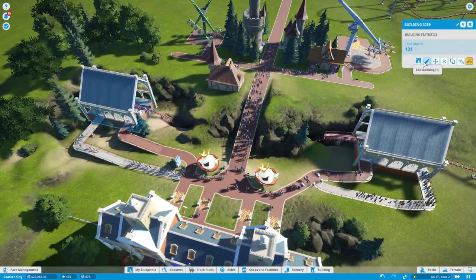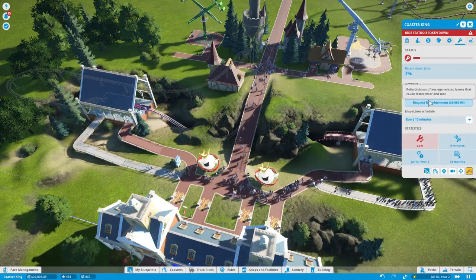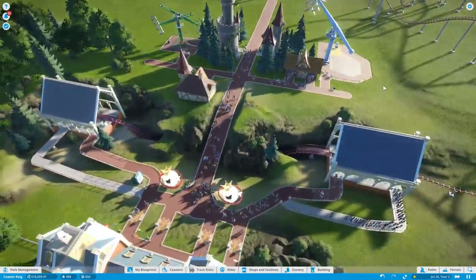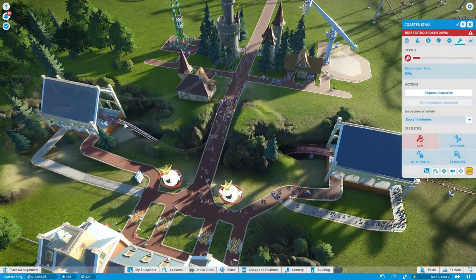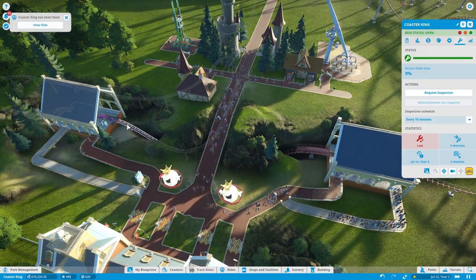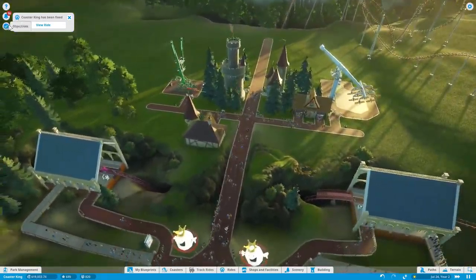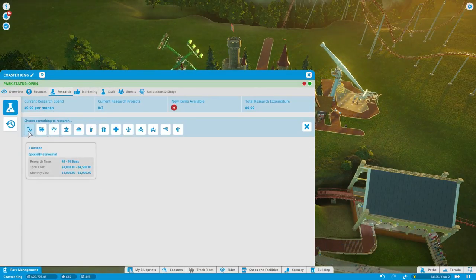That thing broke down — I should probably refurbish it because it's going to keep doing that. Just make everything refurbish every 10 minutes so it doesn't break down as much. Once this is refurbished, it should not break down for a while. It is currently being refurbished. Anyway, coasters — let's get to work. Actually, let's get some research going for different coaster types. I don't want to duplicate coasters, so I'm going to cut the video while I do some research and I'll be back.